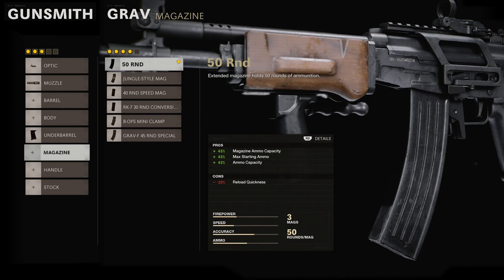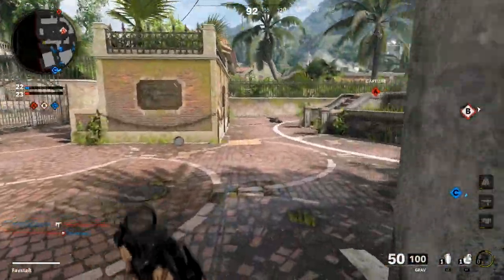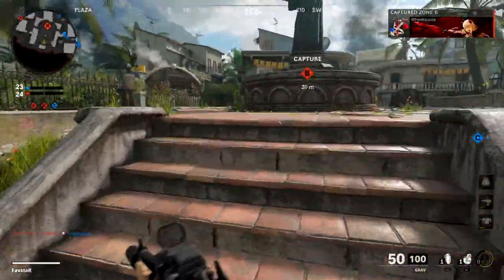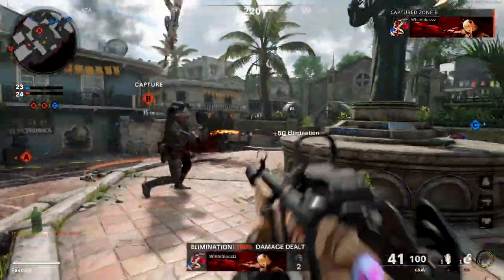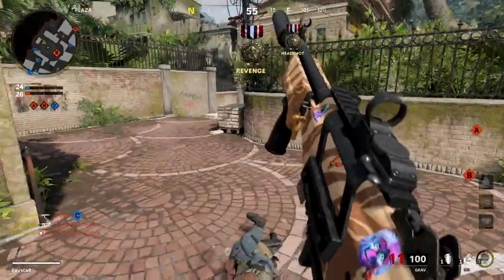The 50-round mag will provide a large boost to our magazine capacity and ammo reserves, with the only downside being a slight reduction to our reload speed. Since we require 5 rounds to kill up close, the 50-round mag will be a welcome addition, providing ample ammo for tackling groups of enemies even at longer ranges.